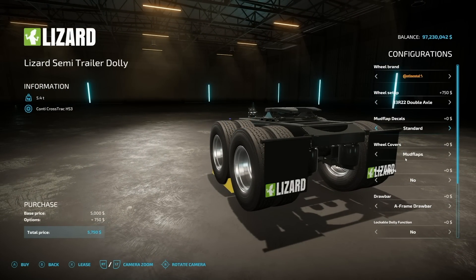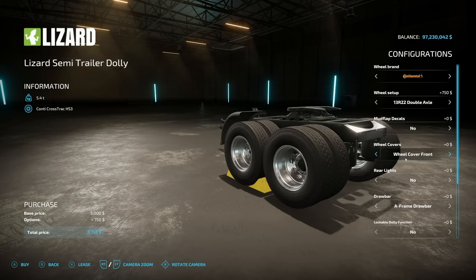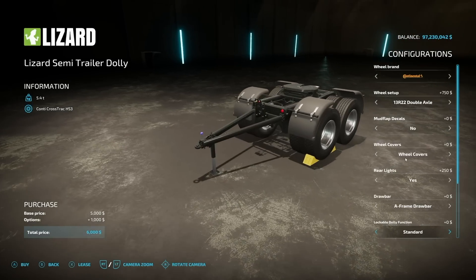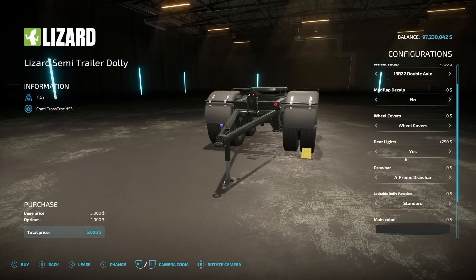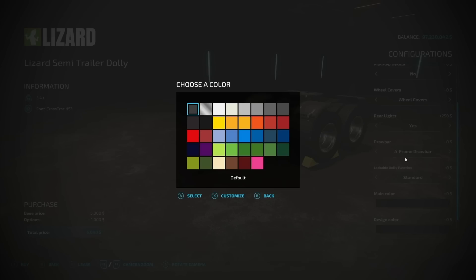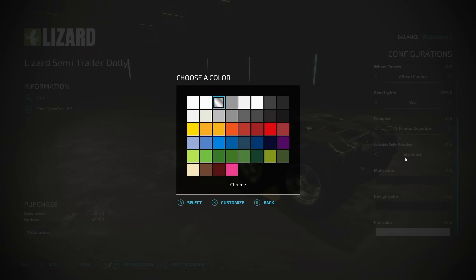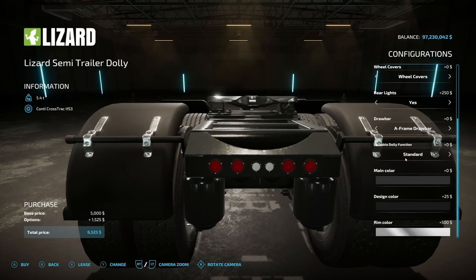Mud flap decals can match up with the trailers. Wheel covers can be added with different options throughout. Rear lighting can be added. Draw bar — you have the A-frame or the straight draw bar if you prefer. The locking dolly function is the important bit here — you can turn that on and off just by activating it. Main color and frame options can be changed to match with the trailers, and of course there are rim colors. There is no license plate option for the dolly like there is on the trailers.